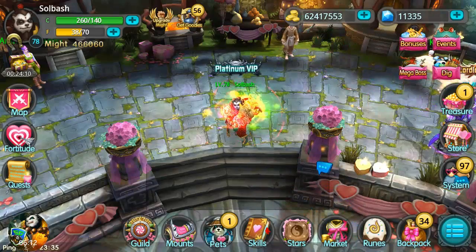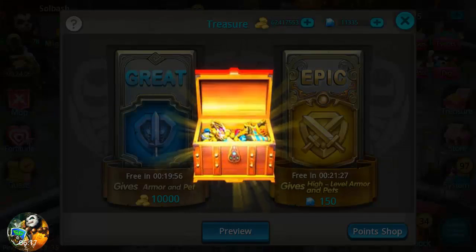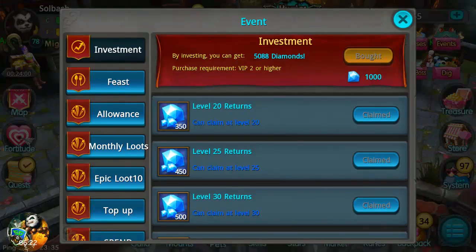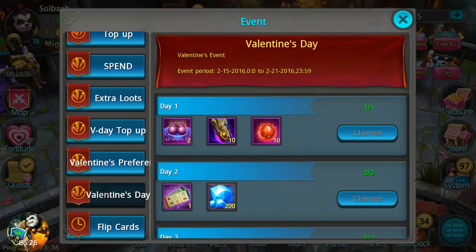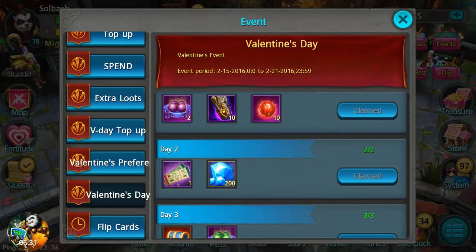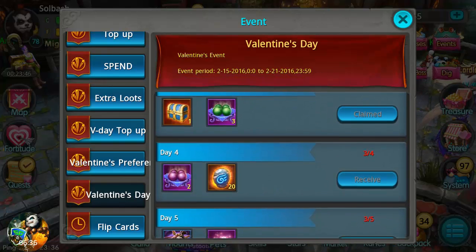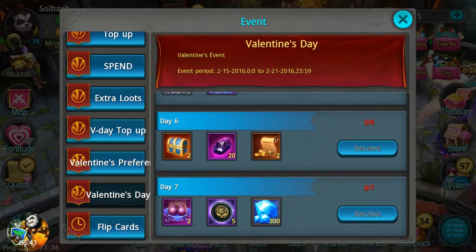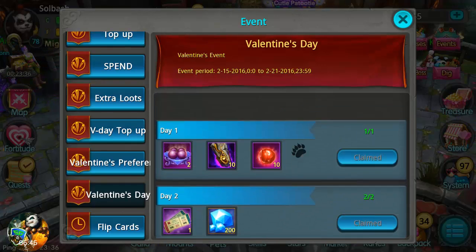They also added daily rewards — it's seven days and you get a reward for every day. Looking at it here, it's a Valentine's Day event with some pretty nice rewards: second day 200 diamonds, third day an orange equipment chest, and it just gets better from there. In total you're getting 500 diamonds just from that event.